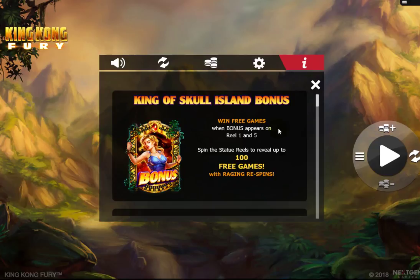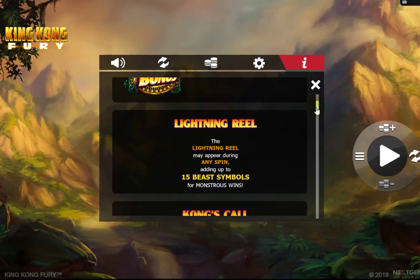Win bonus free games when you get the bonus scatter on reels 1 and 5 — you spin the statue reels to reveal up to 100 free games. Basically you get 1 to 10 on each reel, so if you get 1 on the first reel and 7 on the next, you get 1 times 7 — seven spins. If you get 10 on both reels, you get 10 times 10 — 100 free spins — and then you get raging re-spins within them.